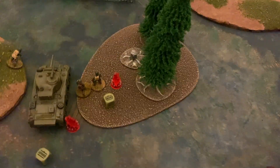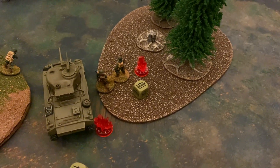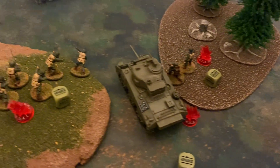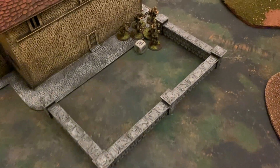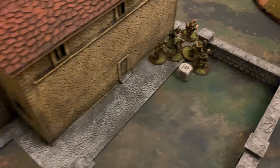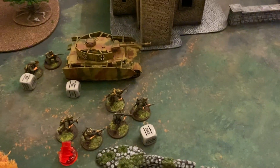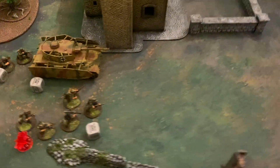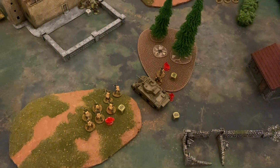That brings us to the end of turn one. The American infantry did some running to get into better positions on the table quarters. The second lieutenant and Sherman moved up the middle, but these inexperienced tanks are proving not very effective. The German infantry made a run into the courtyard, one German infantryman was cut down, and the second lieutenant moved up behind the tank to provide the morale bonus. We are getting ready for turn two.